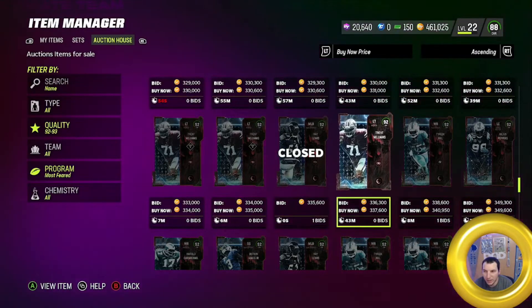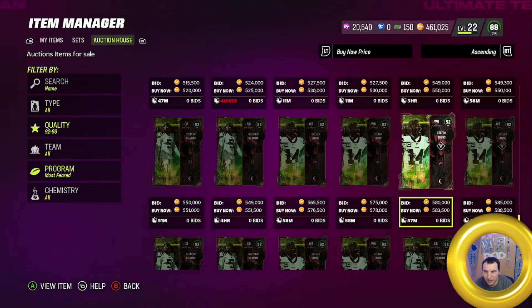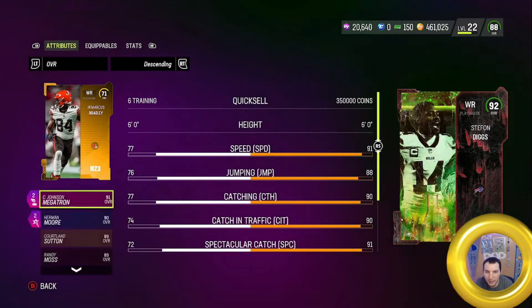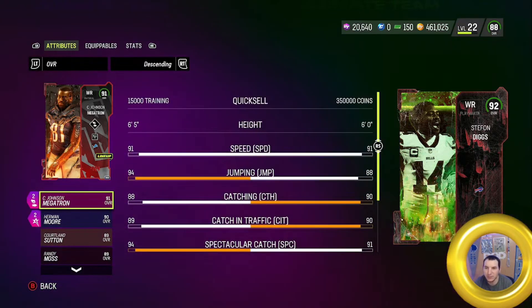There's Ray Lewis, and then we have a limited Digs. Let's compare Digs real quick to Calvin. You can see we got some training. We're just going to do a couple rolls, see what can happen here. Same speed as Calvin, better catching, better catching in traffic, better deep, tiny, medium, better short. Digs doesn't look too bad.